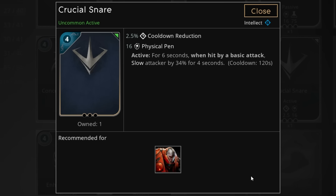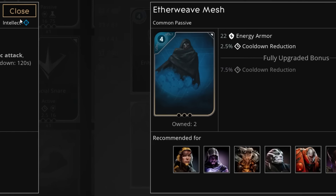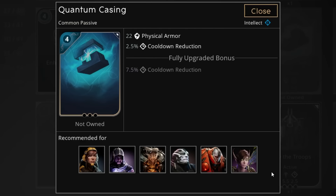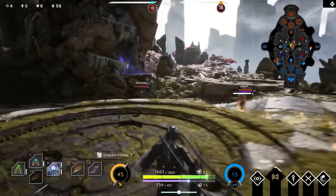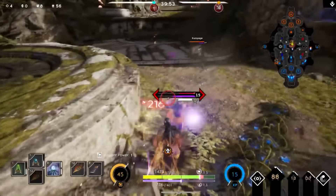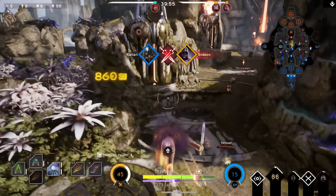A super interesting card is Crucial Snare — cooldown reduction, physical pen, but it also has an active which will slow anyone who's attacking you. This is huge for teamfights for Kalari and your ganking chances because it gives you an extra resource to help you escape a situation. If you're looking to build armor, we can now use Quantum Casting and Etherweave Mesh, though this is probably not a normal thing to do as Kalari. But Kalari — oh my god, I can't wait. The patch comes out and I'm going to be playing Kalari again at last.